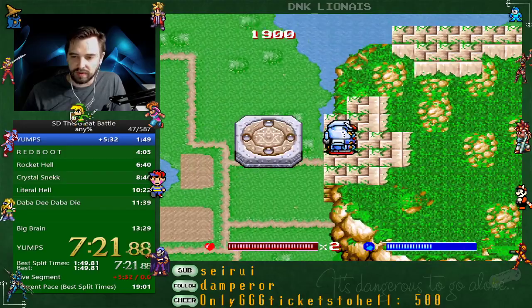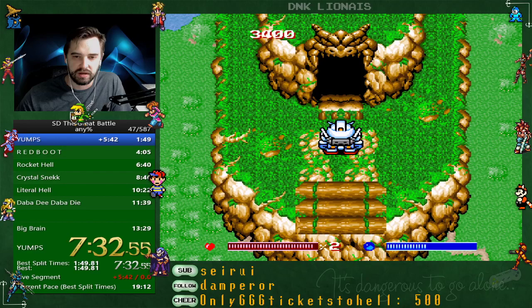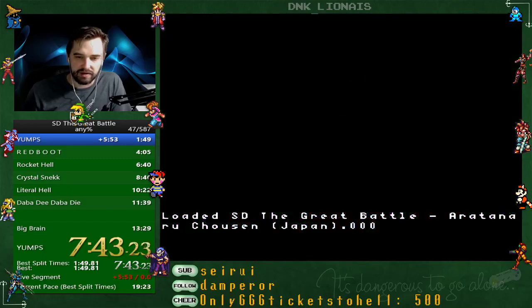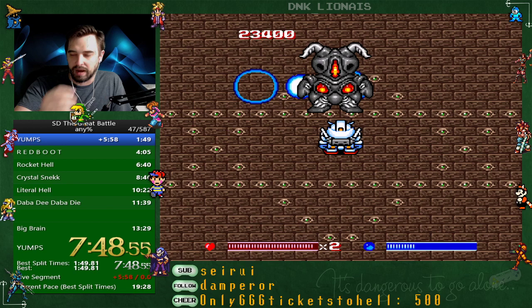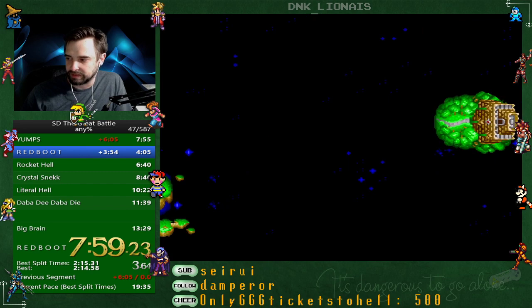Once you get him, you can kill him with two full rockets, or — like I just did — one full rocket, one partial rocket, and one bullet. Mash the fire button through dialogue and then split at the fade to black.